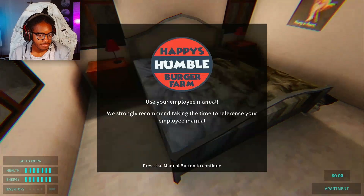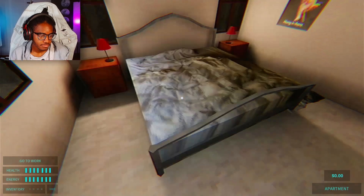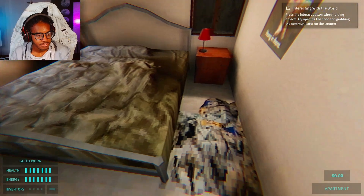This is our room. Use your employee manual — we strongly recommend taking the time to reference your employee manual. How do I press it? Triangle? Whatever. Happy Humble Training Manual — an introduction to your first day, operation procedures, and restaurant management. Okay, anyways — ew, why does the bed look like it's half piston? What the fuck is this?